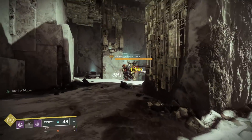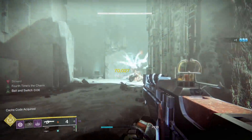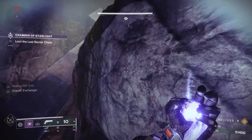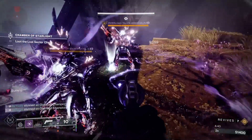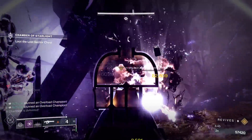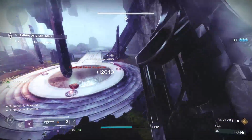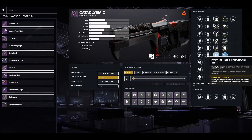Anyways, that is it for the video. I just wanted to break down the use case for Bait and Switch, because I almost dismantled this weapon because I already had 4th Times a Charm and Focused Fury. But I have used this in a few lost sectors now and it is awesome, especially with Solar Burn. And with GMs around the corner, I think this thing could be really great, especially with 4th Times a Charm just in terms of ammo economy.